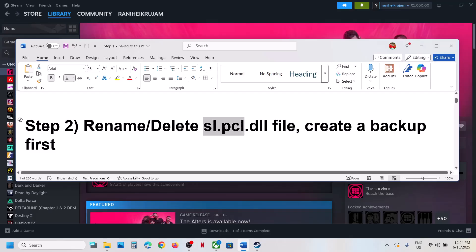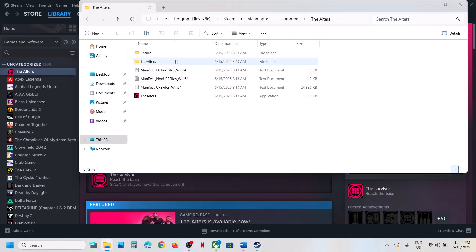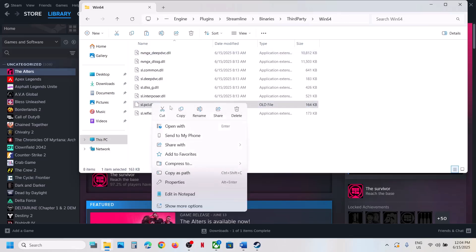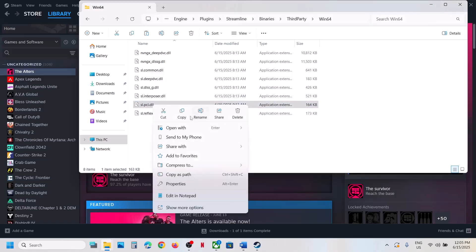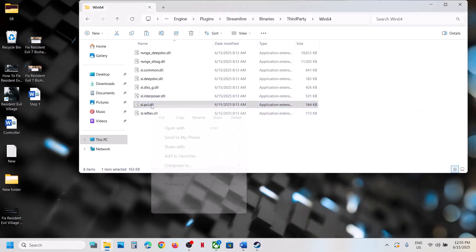The next step is to rename or delete the slpcl.dll file. If you have the game on Steam, right-click on the game, select Manage, click on Browse Local Files, and then open the Engine folder, then Plugins, then Streamline, then Binaries, Third Party, Win64. You will see the sl.pcl.dll file. Create a backup first by copying this folder to the desktop, then rename or delete this file and launch the game.